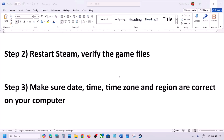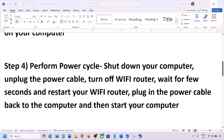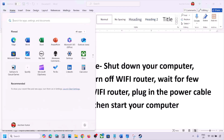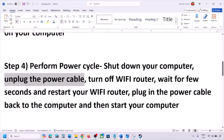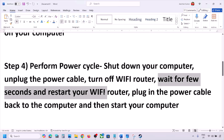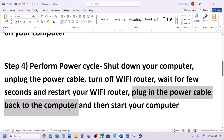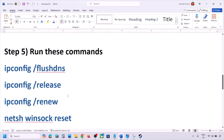The next step is to perform a power cycle. First, shut down your computer. Once shut down, unplug the power cable from the computer, then turn off the Wi-Fi router. Wait a few seconds, restart the Wi-Fi router, plug the power cable back into the computer, start your computer, and then check.